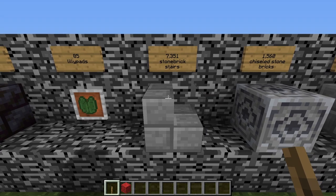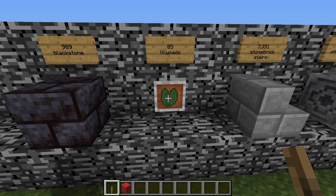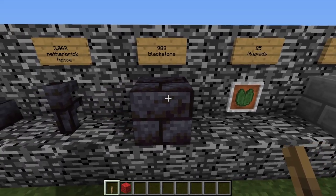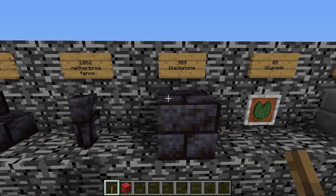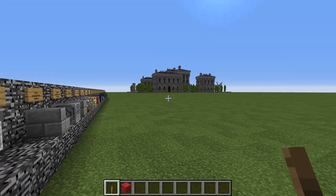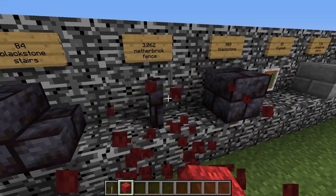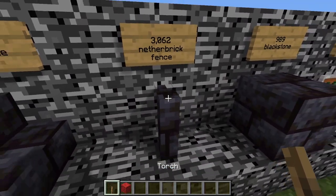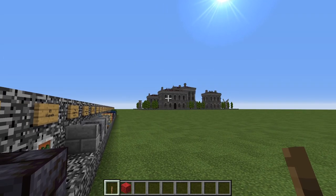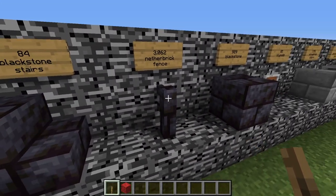You need 7,351 stone brick stairs. An optional 85 lily pads if you wish to put those in the pool for decoration, but they're not necessary. 989 full blocks of blackstone. 3,062 nether brick fences, which I've used as lattice work in all the windows — though I've changed my texture to use blackstone fences. If you don't like how nether brick appears in windows, dark oak fences would be an acceptable substitution — just something really dark in color.